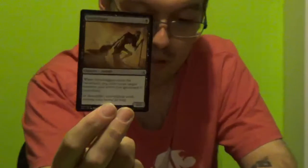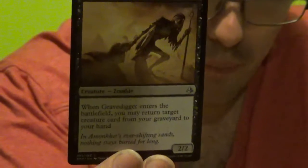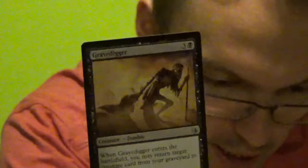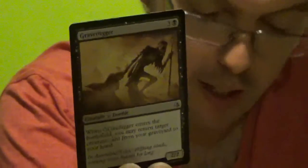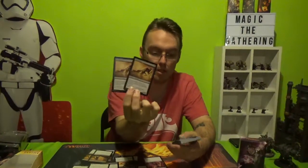Gravedigger — interesting. So 3 colourless, 1 black. Creature zombie, funnily enough. When Gravedigger enters the battlefield, you may return target creature card from your graveyard to your hand. And it's a 2-2. It's going to be useful in the sense that you can block something with it and bring something useful back. But you've got 2 of them so they can keep bringing each other back.